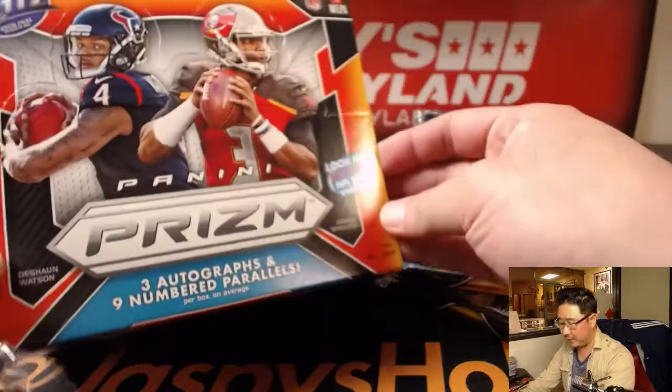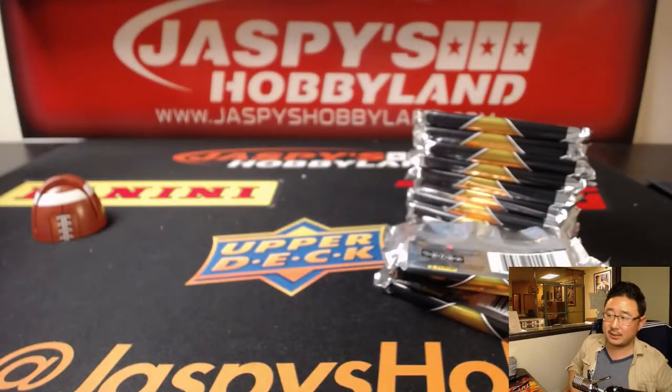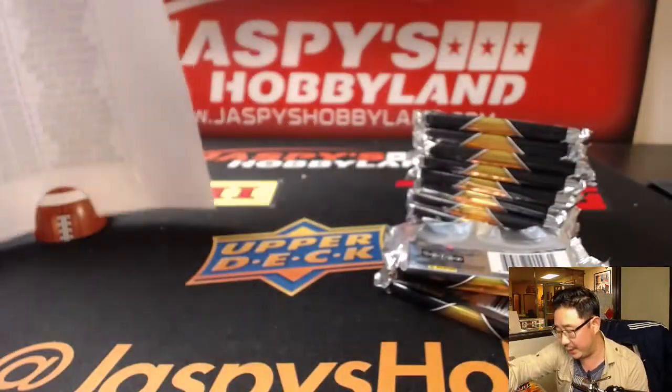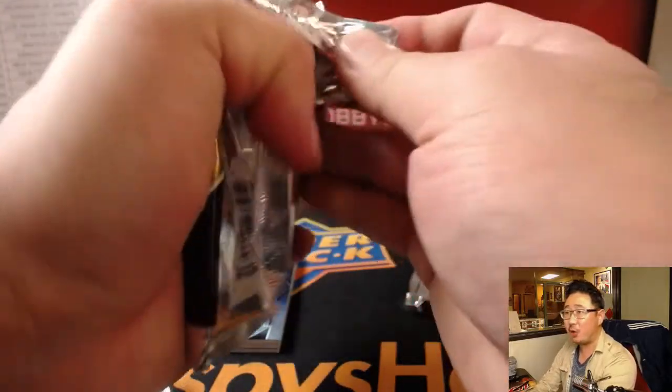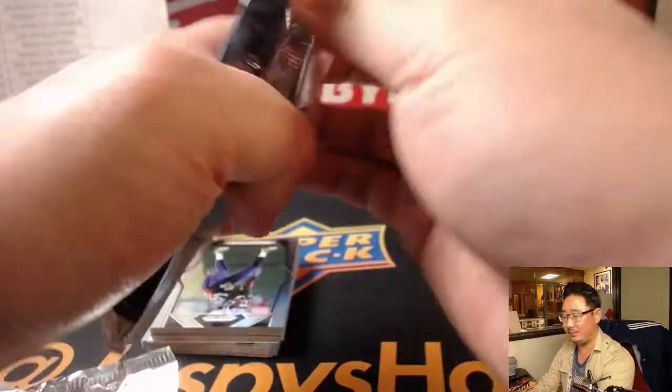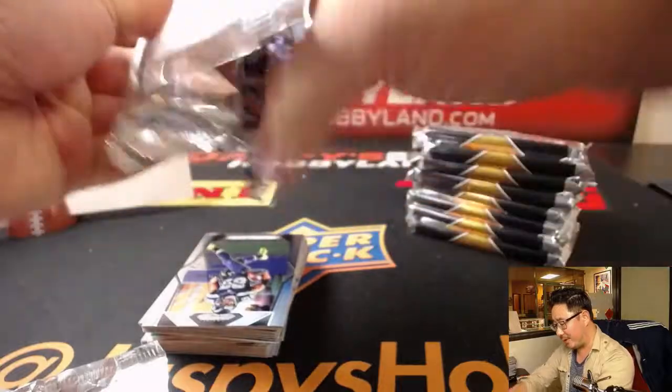Let's see what we got out of here — a few autographs plus a bunch of parallels per box. This list will be the same as the list you saw on the previous screen. We have a full case break of this on jazby's hobbyland.com. If you want to do these one at a time, 10buckbreaks.com is the place to be. If you want 12 boxes — a full course meal, a big 12-ounce steak — you can do that too. Pick your teams on jazby's hobbyland.com.